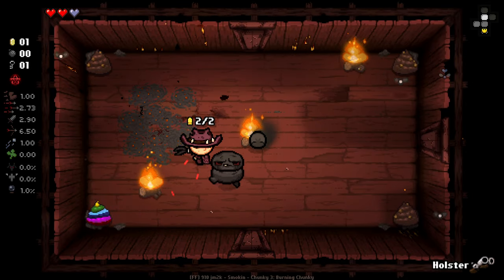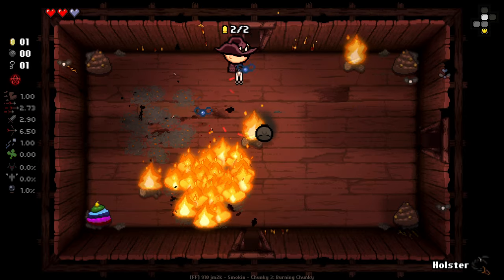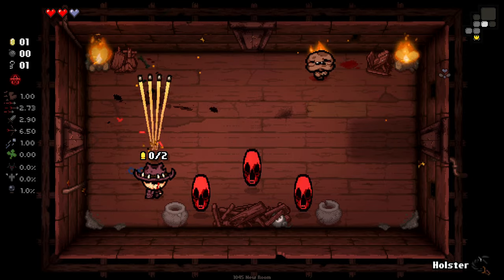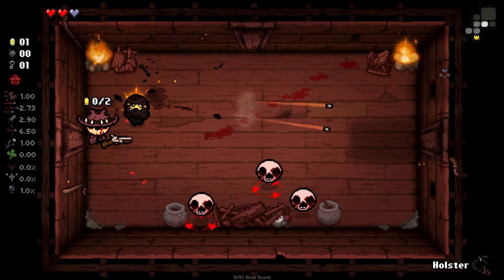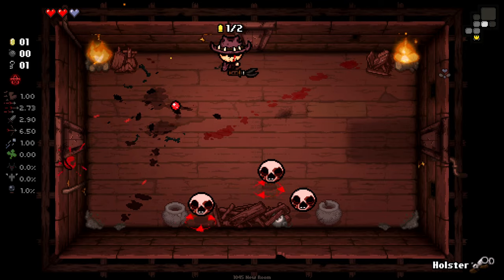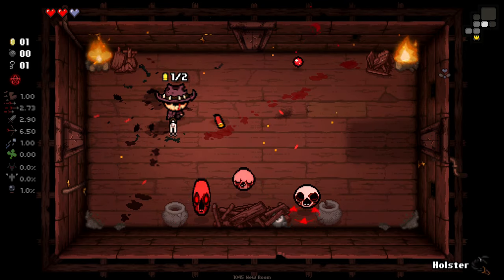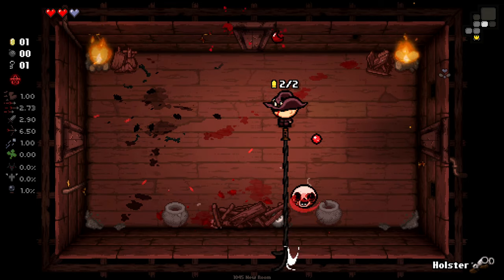But on rooms with a lot of enemies, especially weaker enemies, it can be a little tricky. And this guy, from what I've seen and tested, really doesn't have great damage. So you do have to be a little bit wary. It kind of feels like the sawn-off shotgun should have like a Proptosis-style effect where the closer you are to enemies, the more damage it does or something.